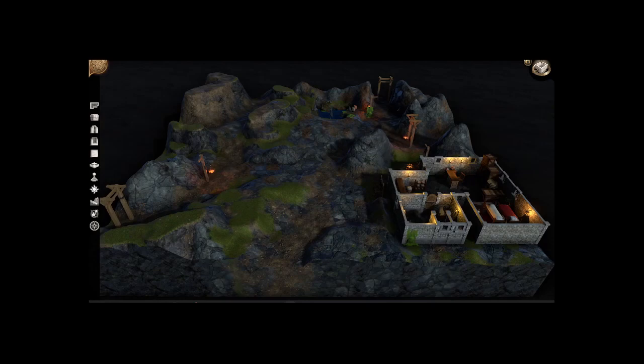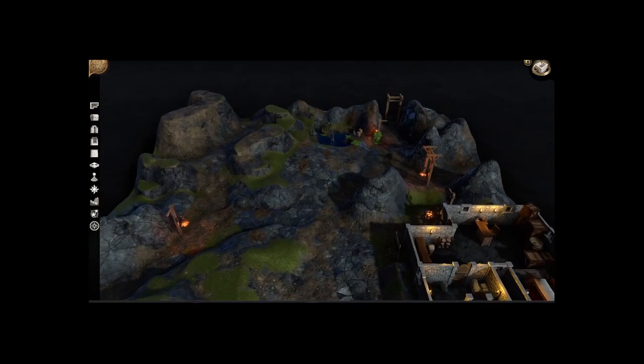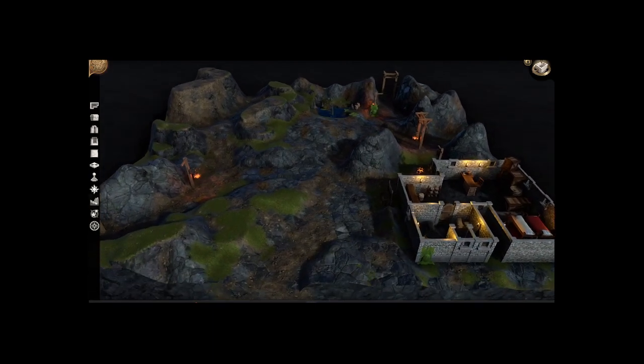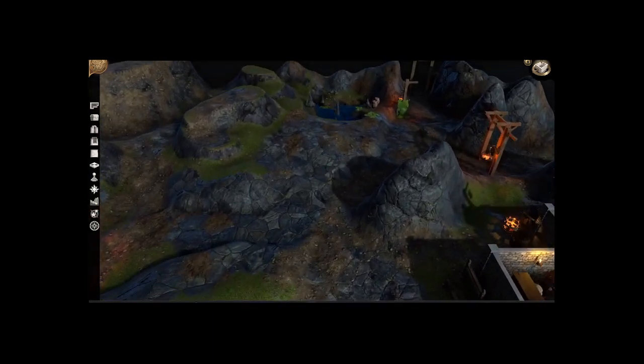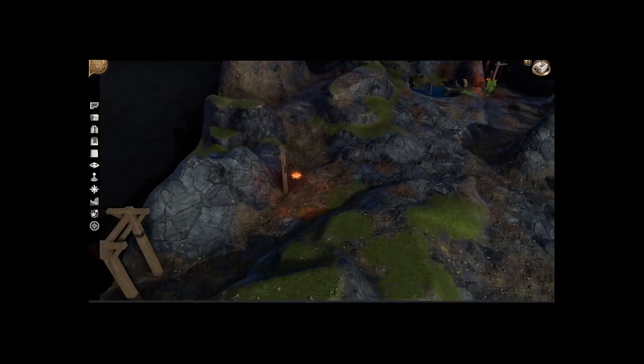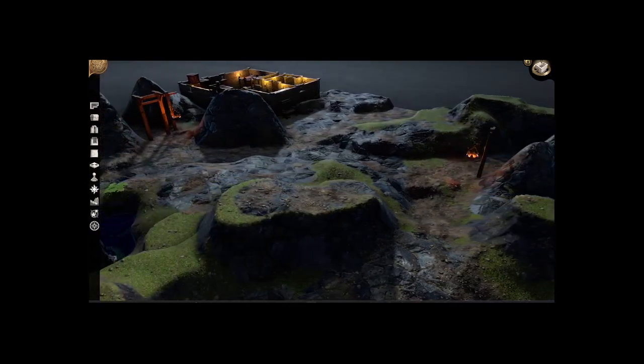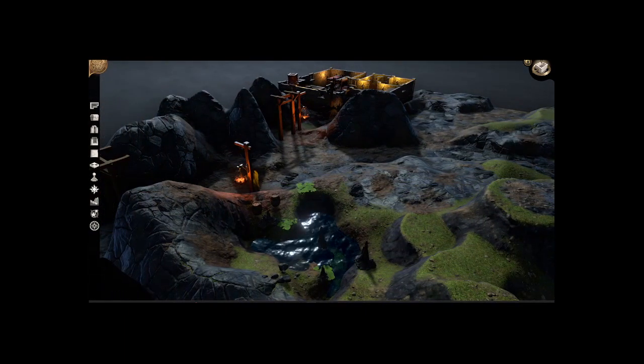Hey everybody, so this is the Amber Mines Room D. This was the crafting station that the party ran across. Here's where they met Sunet in disguise, fought some baddies, and explored a little bit.